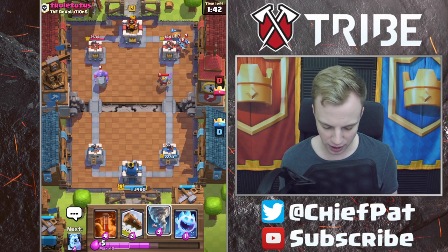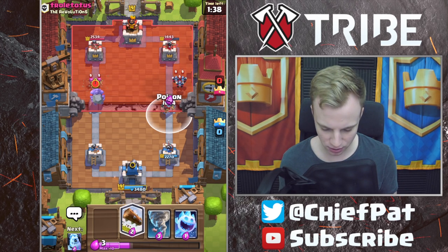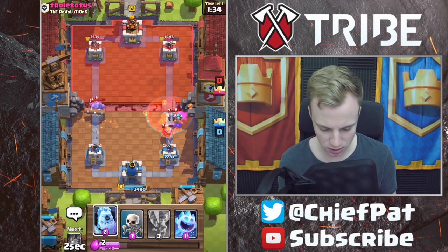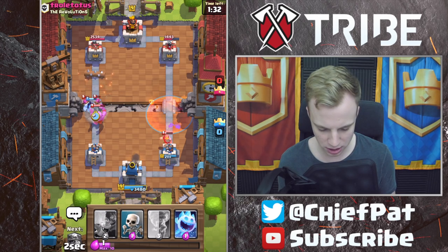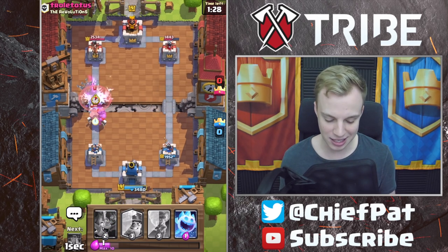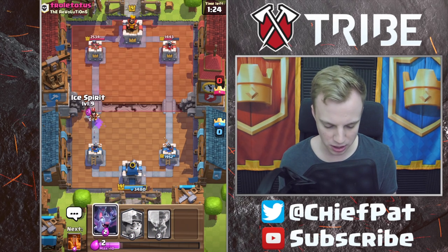Looks like it won't work out in the very end, but that's going to be fine. I'm going to go for the Poison spell right now to do some work against this push. I've got my Log to knock this back. Ice Golem's going to kill the Archers plus do work against this Bowler, distracting it — very nicely done. Skeletons to surround, and a majestic defense right there is going to put in so much work.